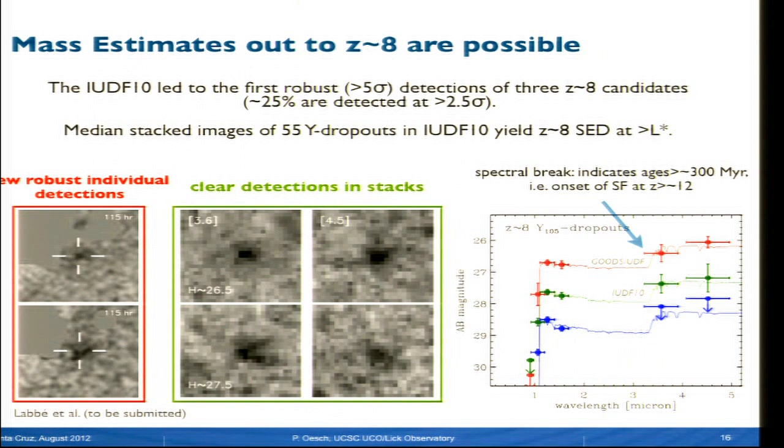With this IUDF10 program, this led to the first robust more-than-five-sigma detections of a couple of redshift-8 candidates. Of course, we have this large sample, so we can stack the Spitzer photometry and get stacked SEDs as a function of luminosity for above-L-star galaxies at redshift 8.